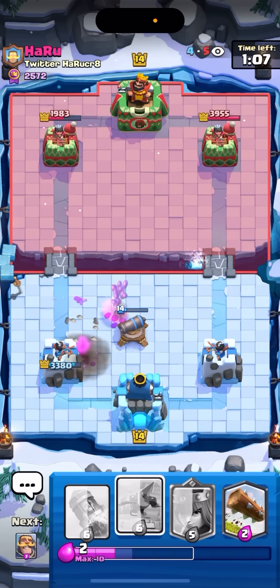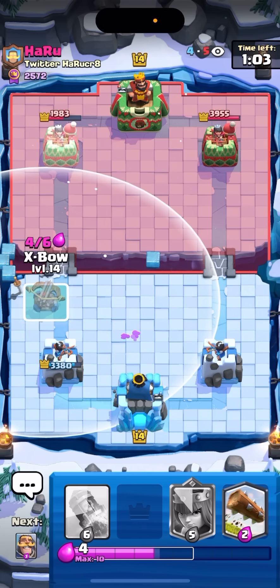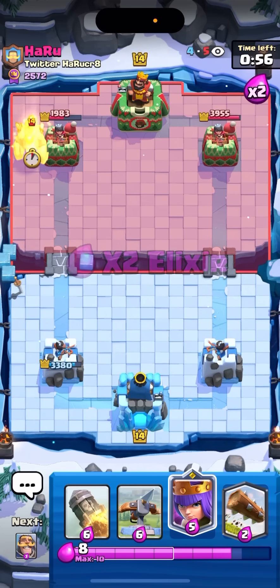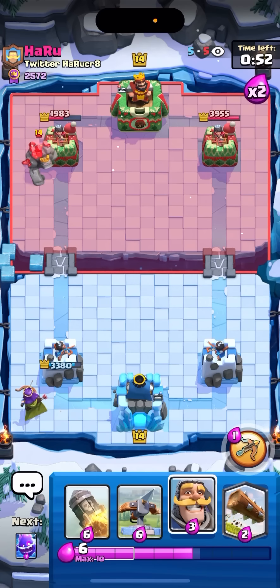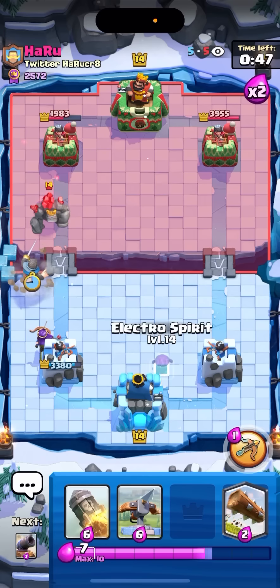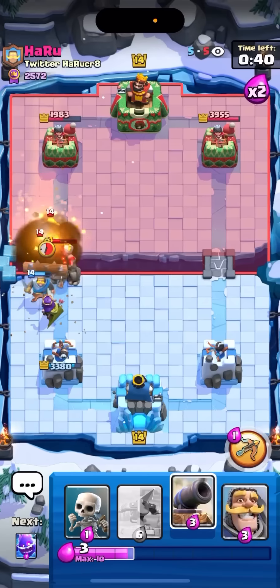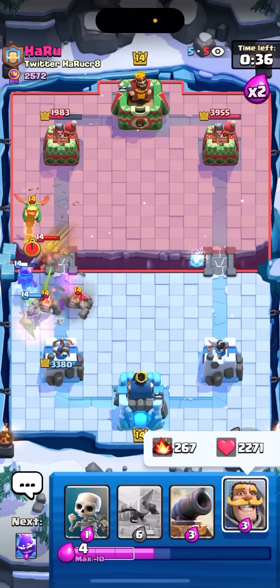Really good defense on the golem — only took 700, considering I was down on elixir. You never come out up elixir defending a golem push with a cycle deck — that's a fact, unless you're playing like a splat-share deck. I'm just gonna go for a queen in the back. Definitely gonna take that lightning — if he doesn't the push is going to die to my queen, so he kind of has to. I'm just gonna rocket-log the golem out.